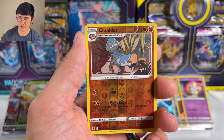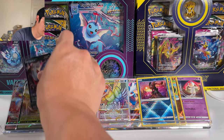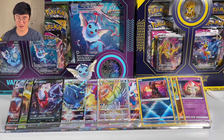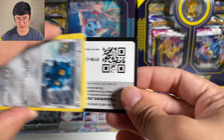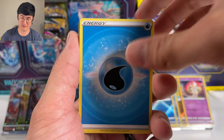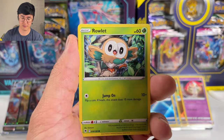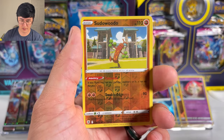Cranidos is the reverse and we got a Darkrai V. So overall this box is shaping up to hit a good amount of ultra rares. I would love an alt art — if I can pull one, there will be no need to open the other box. I know that probably won't happen, but at the very least I need to pull at least one alt art. If I don't pull one from these two booster boxes, I'll have to keep opening until I get one.